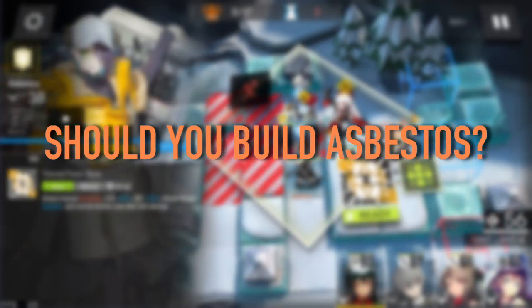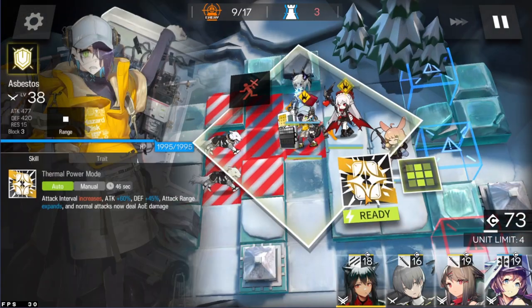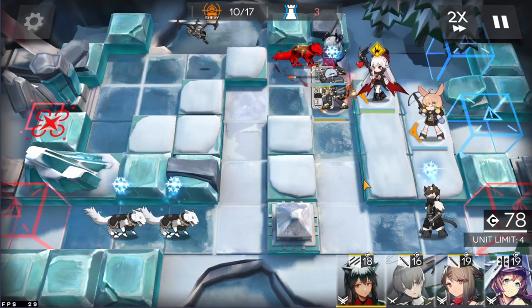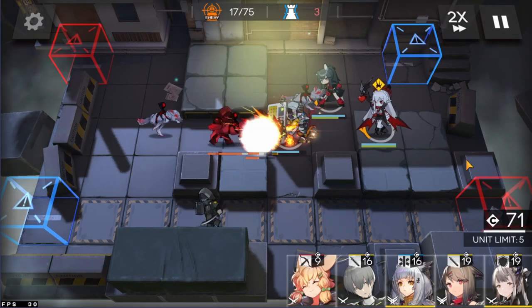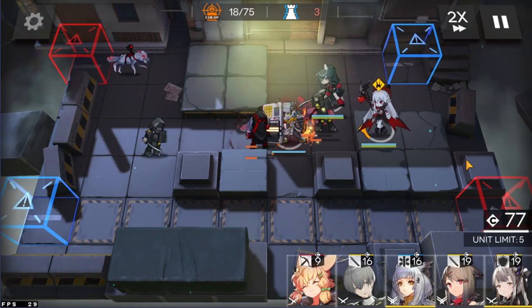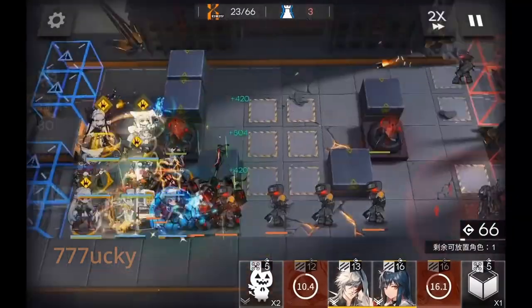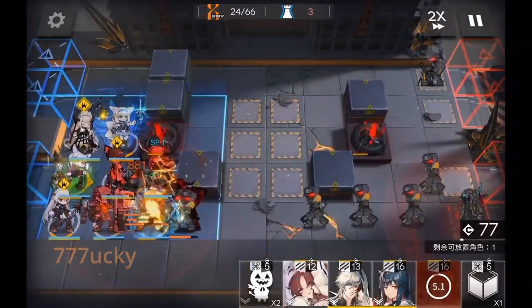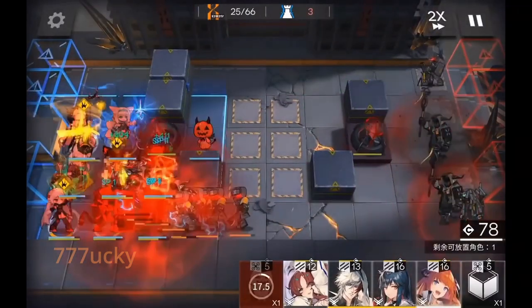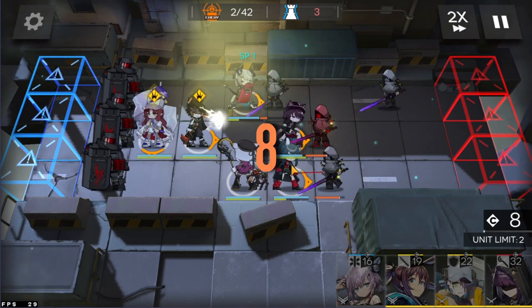Should you build Asbestos? Yes. If you're watching this before July 8th, 2022, I highly recommend that you get her from the certificate store, but if you happen to get her from gacha, my answer is still the same. I believe Asbestos is a great alternative to AOE casters — her Skill 2 damage is on par with most AOE casters in the game, it has great uptime sitting at 50 seconds at Mastery 3, and she is significantly cheaper to deploy. Skill 2 might be demanding, but her talent can easily take care of this problem at Elite 2, or you can deploy battery operators next to her.